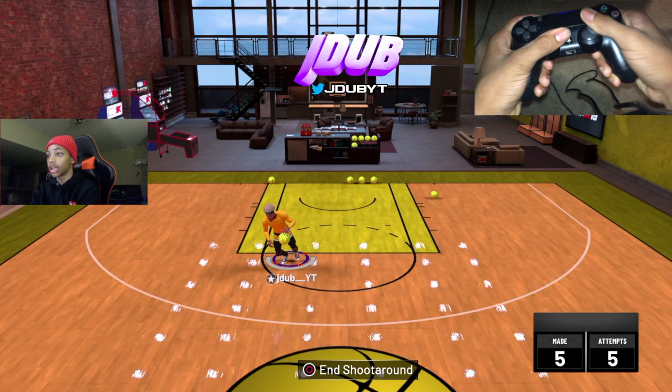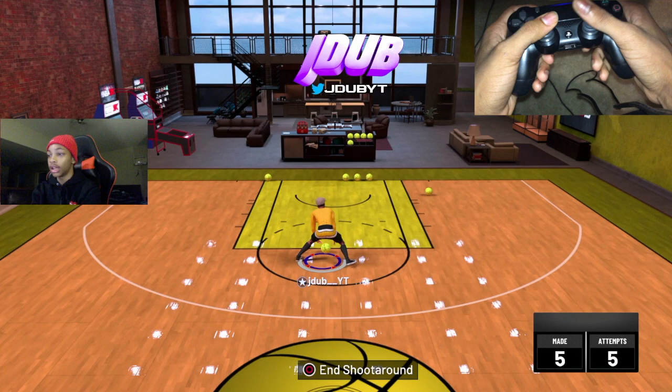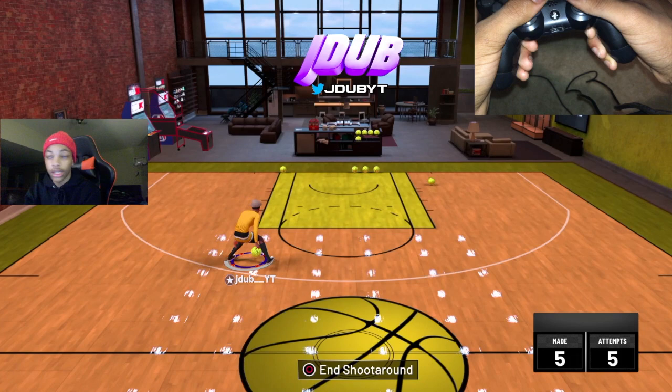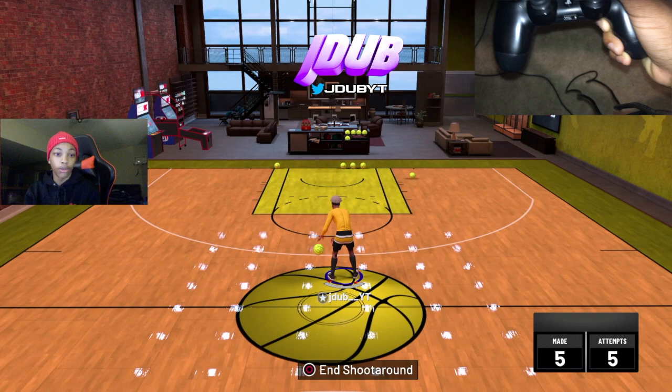Out of the quick half spin you can pretty much do anything. It's not a move that's gonna break anybody but it's flashy. That's how you do the quick half spin out of the Pro 3 glitch. So to recap what we've covered: L2 moves, Pro 3 behind the back, reverse behind, the whoop-de-whoop, and the quick half spin.